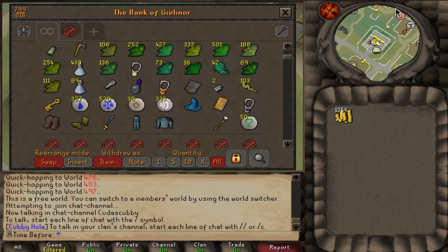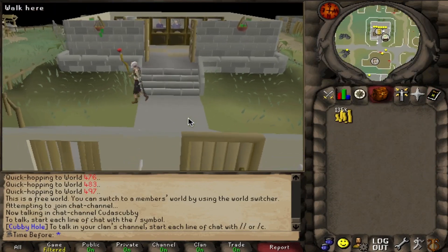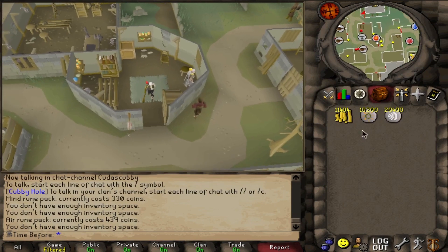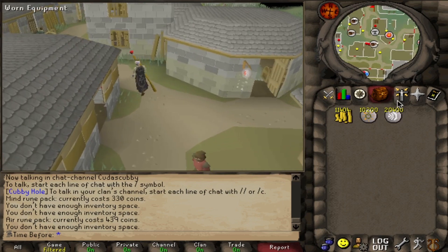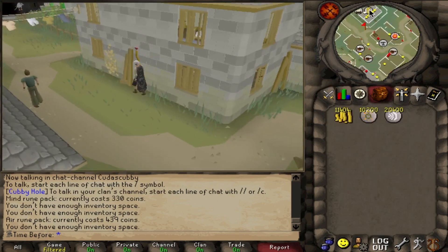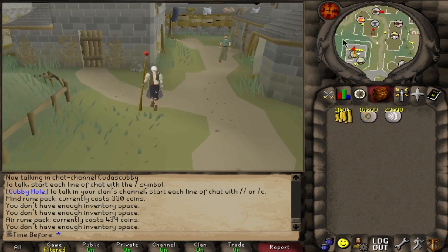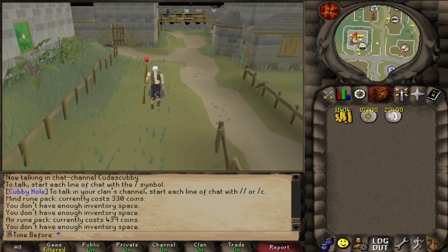135k in about an hour including the time to get the nature runes — not too bad. There we go, 10,000 casts of fire strike. I may have undershot a little as I was thinking I needed closer to 13,000, but I'm going to get some passive magic experience through high alchemy, teleportation, and whatever else I need to do. There's a chance I need to do another trip of platebodies, but for now let's go back to the hobgoblins.